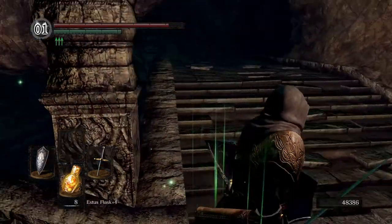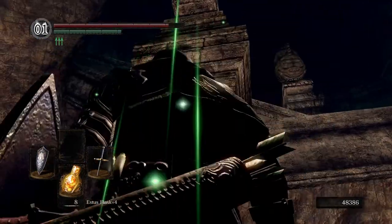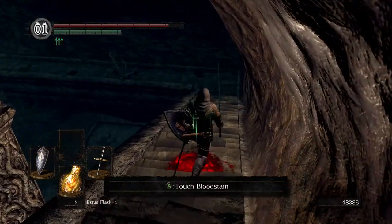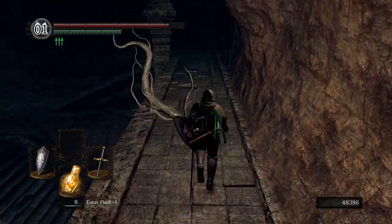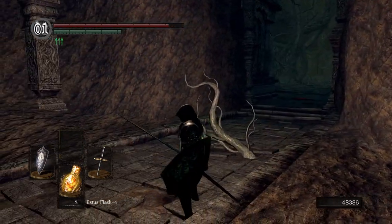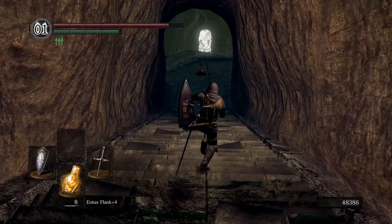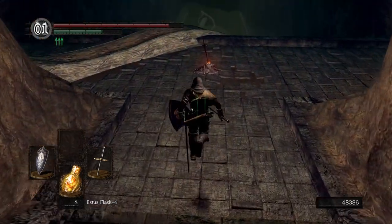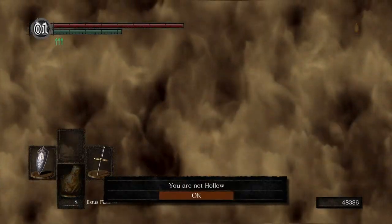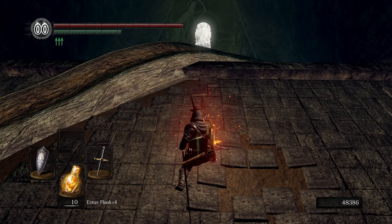Let's go ahead and go down and try the opposite direction, because we should have saved at the bonfire. We do have enough estus - let's take a quick peek and if it looks dangerous we'll definitely go back to the bonfire. Oh wait, never mind - there's a bonfire right here and another fog wall. That should be interesting. Let's go ahead and kindle this since we have one available.